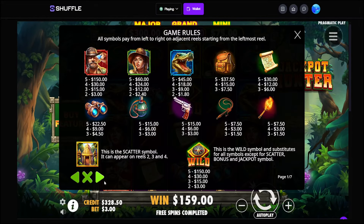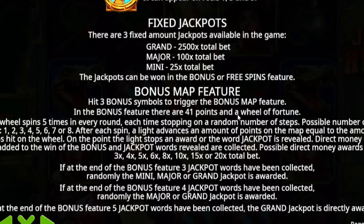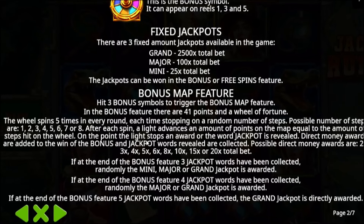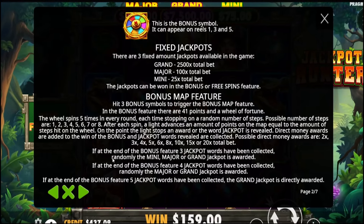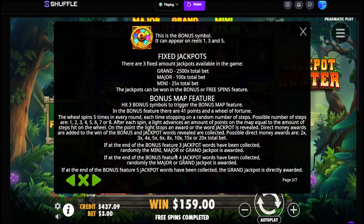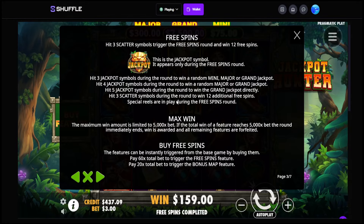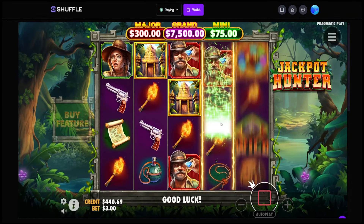The wild line pace isn't much, neither does the top symbol. So there are three ways to win: the bonus or free spins feature — hit three bonus symbols. There are 41 points on the wheel of fortune, the wheel spins five times every round. After you spin, a light advances on the map equal to the steps rolled. If the word 'jackpot' is revealed, direct money awards are added. So if you get three jackpot words at the end of the bonus, you get one of those three jackpots. If you get five jackpots you get the grand for 7.5K — and if you hit three you can get one of the two or five top ones. So we're just hunting for the jackpot on the map!